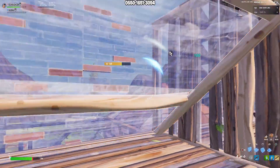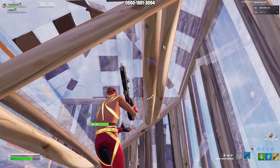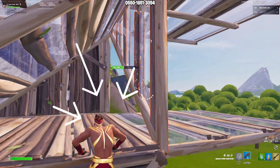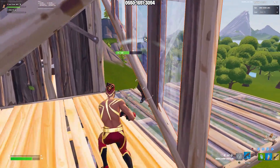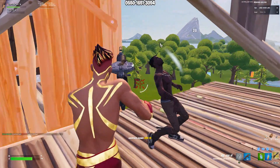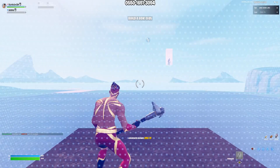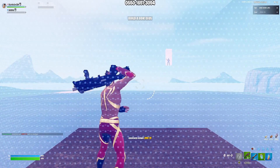This is the final bait example. We're both pretty low HP here, and I kind of walk backwards and drop off the edge. He thinks I've dropped down, but then I mantle at the last second and take him by surprise. He's built that because he thinks I've dropped, and this is a really easy kill from here. This is a great example of how mantling can be used for baiting.